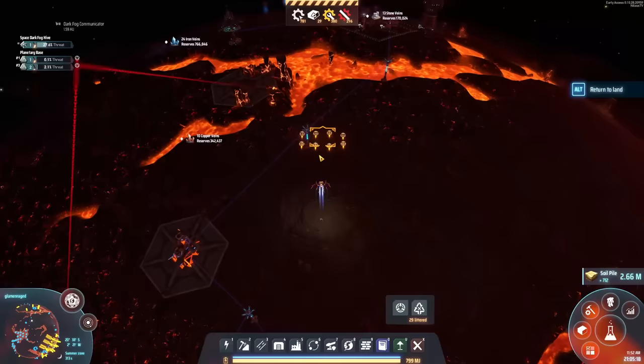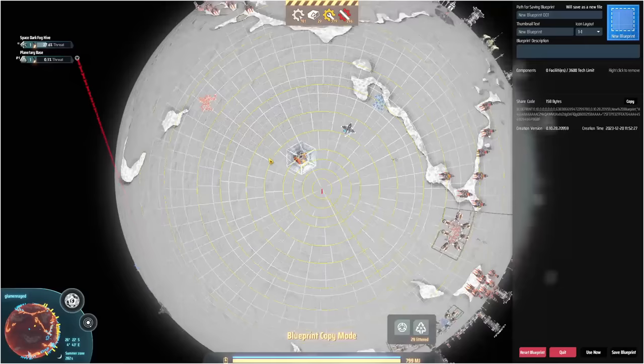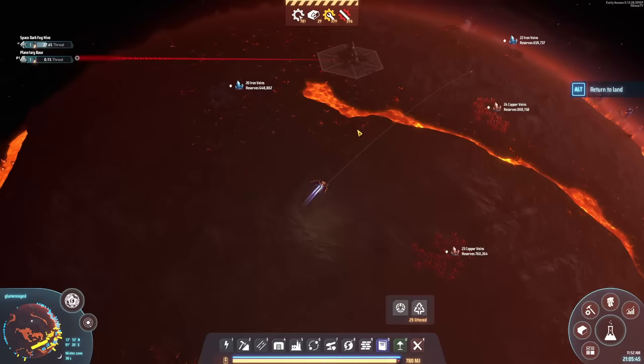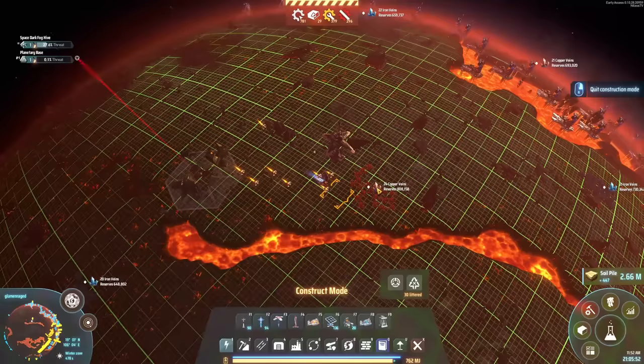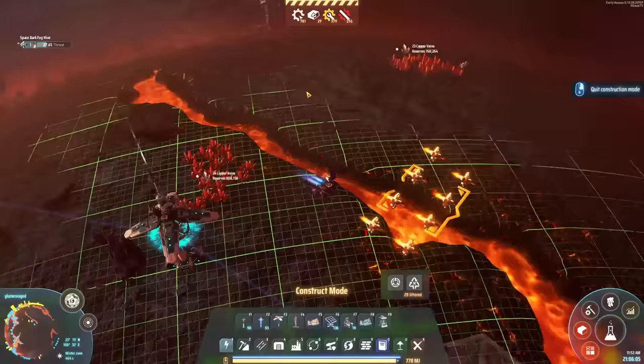We can easily kill them but we're not doing it without taking significant damage. Let's make sure we remove these from our planet. Stuff that's nearby will be taken out automatically. But that one is weird — it's far away from everything. The problem is if it drops outside the range of any signal towers, it'll build up and start attacking us. Let's make sure we close that off.